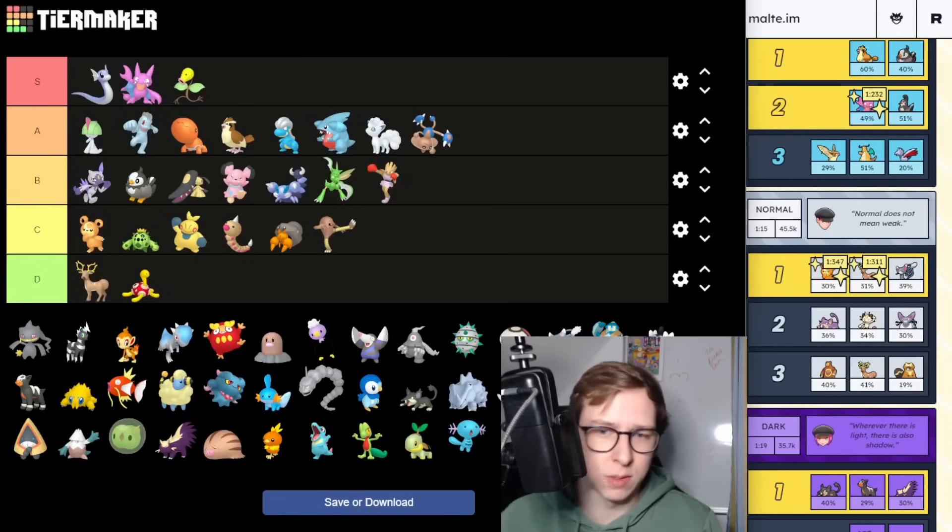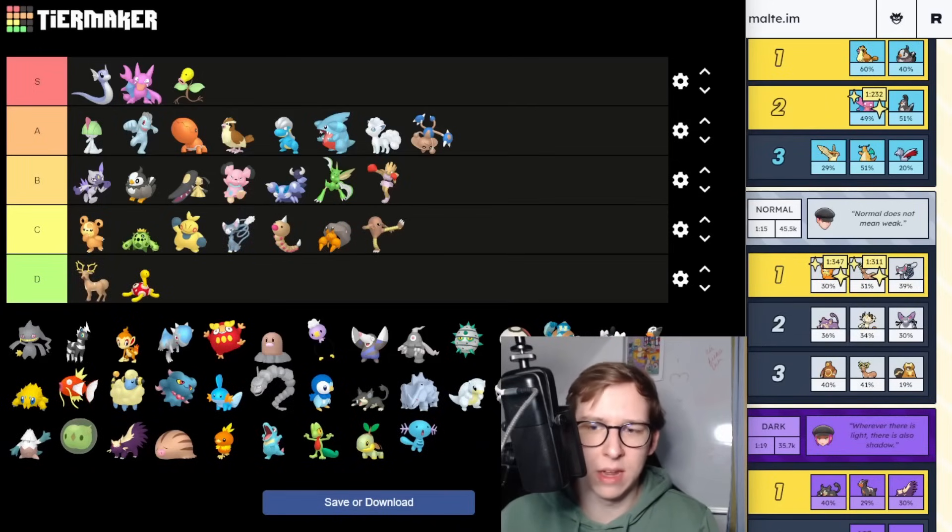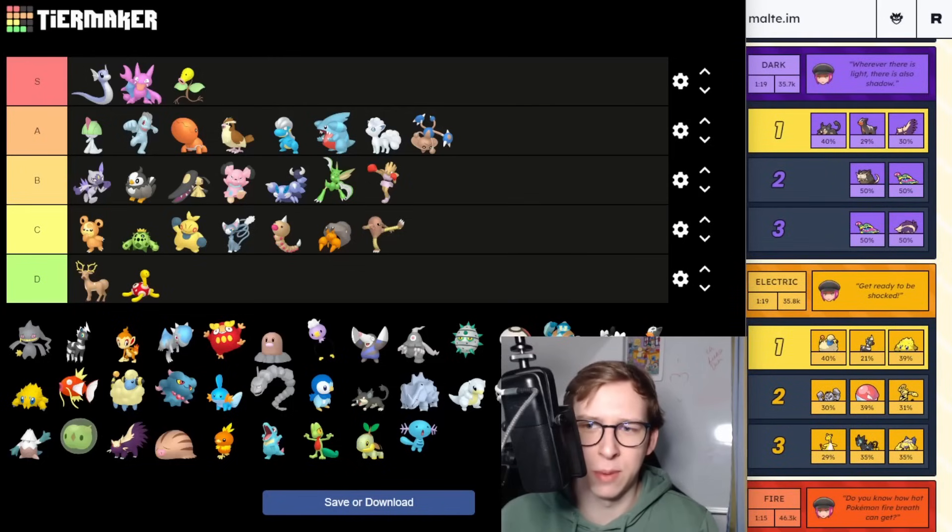Stantler is D tier — not really too much to talk about. Glameow is C tier — not really a lot to talk about either. It has a better moveset but it's just a bad Pokemon itself and will never really be great.